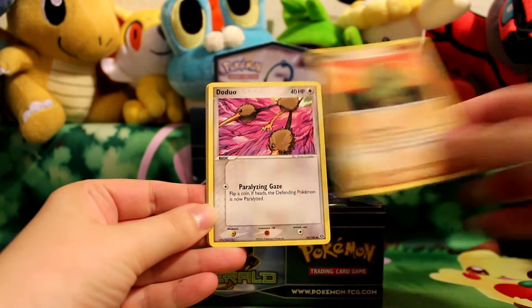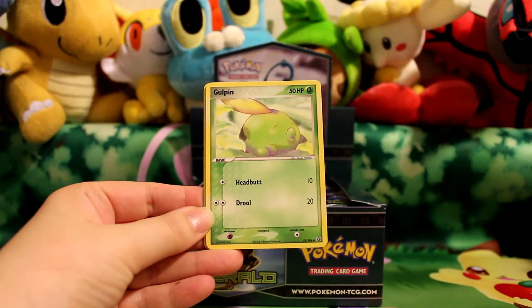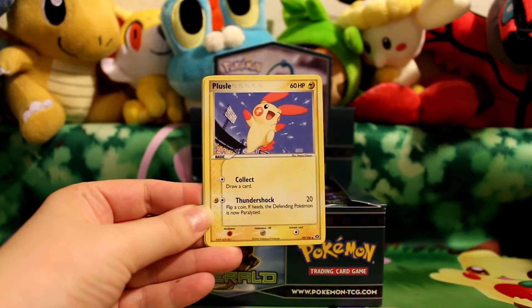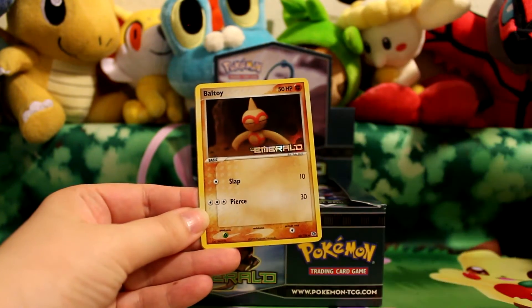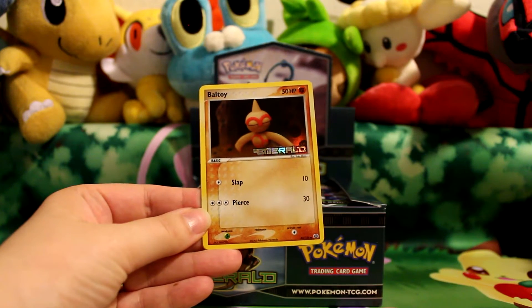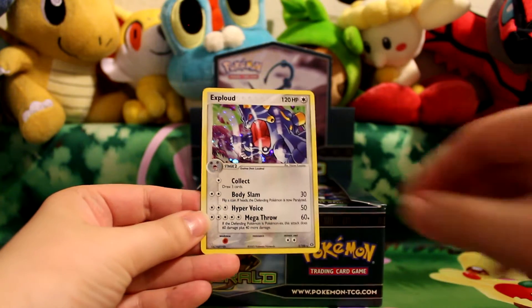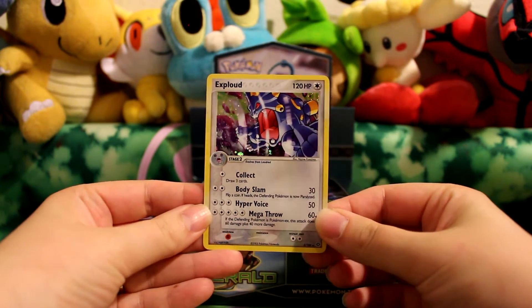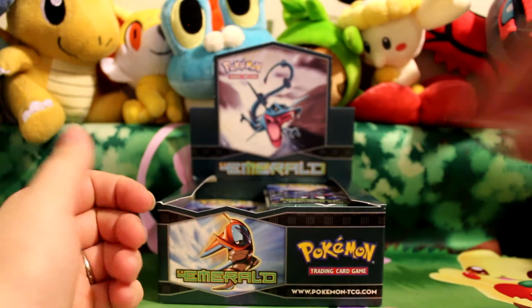Here is Larvitar, Doduo, Ralts, Gullpin, Spoink, Plusle, Ninetales, Baltoy — reverse number 43, which I don't have. And there's a Holo Exploud with pretty cool looking artwork on that one too. Those both will be added to my collection.